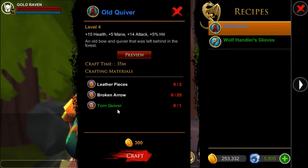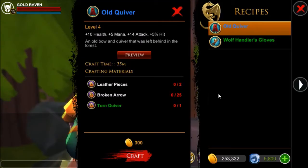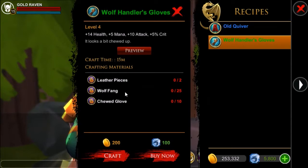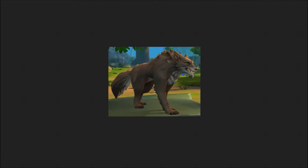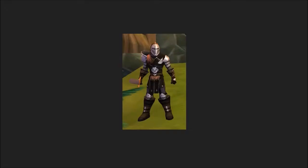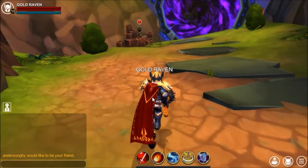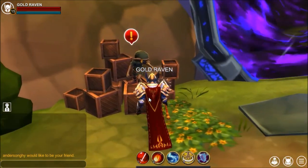The torn quiver is dropped by Tovis the blade dog — he's the boss. So that is what you need for the old quiver. The wolf fang is dropped by the rabid wolf and the wolves you find in the dungeon, and the chewed glove is dropped by the outcast hand. You can find all of those in the Barrow Pass dungeon.